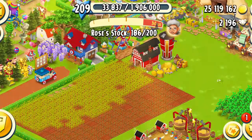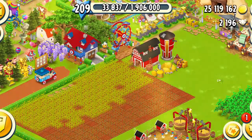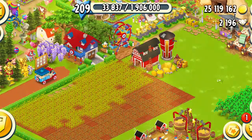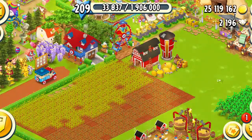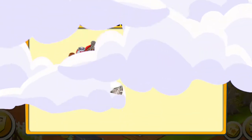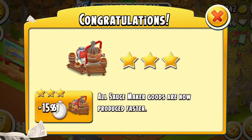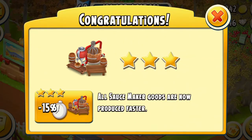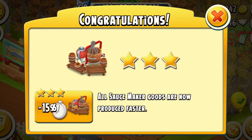Hey guys, what's up, welcome back to Sam's Heyday. In this video I'm going to show you guys my sauce maker being fully mastered. Let's get to my baby farm and see what's going to happen. My level 60 farm — and the message is going to pop up. Yay, finally! I'm so happy for this. I love when I fully master my machines. Honestly the best moment. All sauce maker goods are now produced faster — nice!